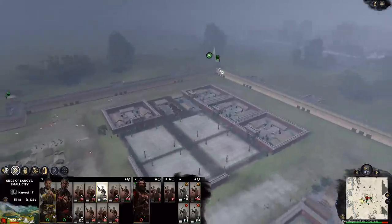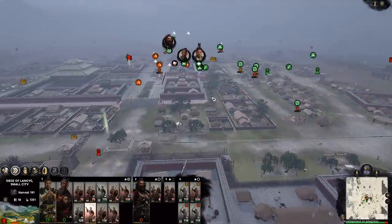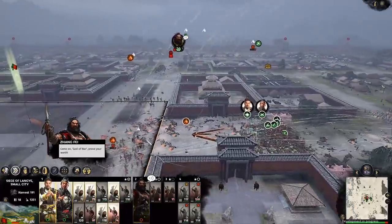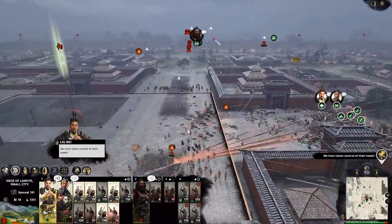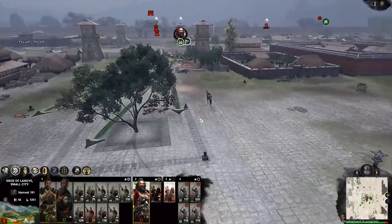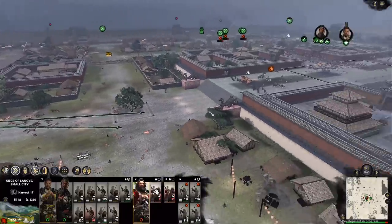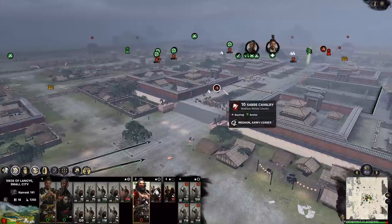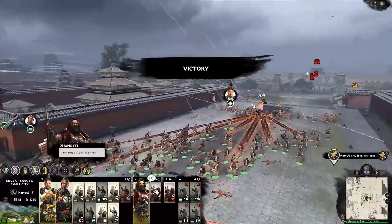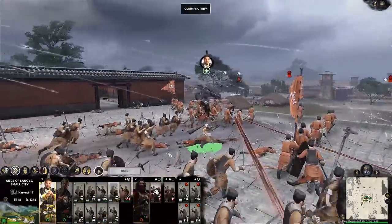I really do like the campaign for Liu Bei — it might be one of the first campaigns I do. The whole Peach Garden oath and having these three characters, these blood brothers, fighting together is great. By blood brothers I mean not actual brothers, but bounded by this oath. They have really good loyalty to one another, which is something I noticed in the campaign because characters can actually betray each other. But these guys seem pretty tight-knit, so you won't have to worry too much about loyalty with Liu Bei's faction.